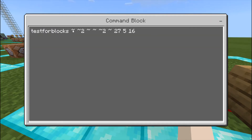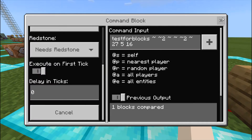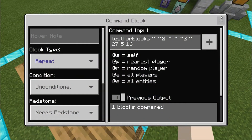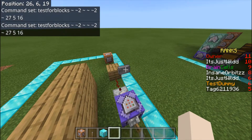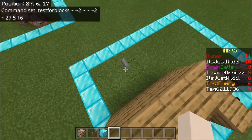The command is testforblocks, then tilde tilde tilde tilde tilde tilde, and then the coordinates of the button — which is 25, 27, 5, 16 in my case. So basically, the first and second sets of coordinates are both the coordinates of that button. This button doesn't actually do anything when pressed; it's just used for comparison.